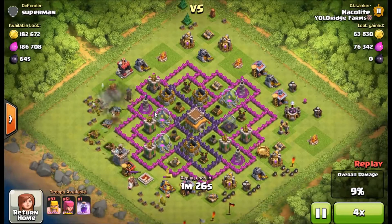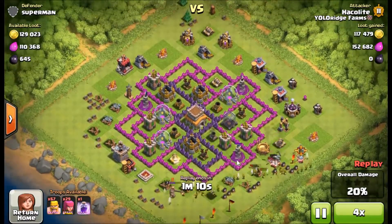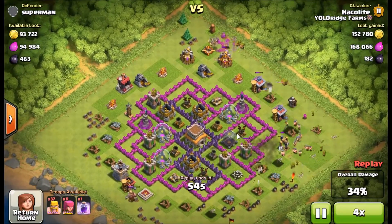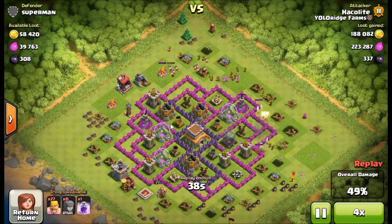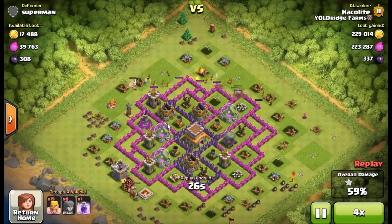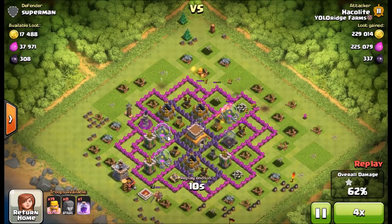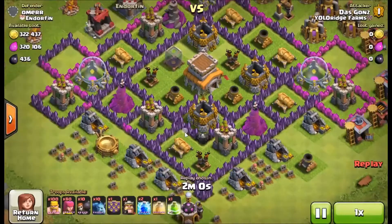Now we have Hakalite doing the same thing — barching it up, really efficient, really fast. With barching, if he can get away without using any wall breakers — which I like to bring a few just in case for deep-seated resources — if I can get away without using wall breakers, I can attack four times an hour, so that's really nice. And Hakalite walks away with some easy loot.